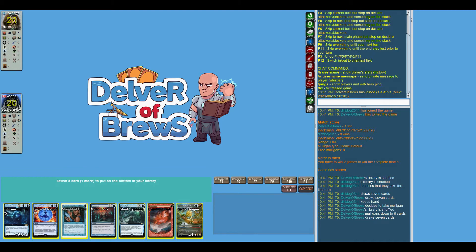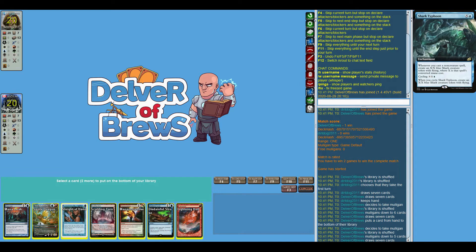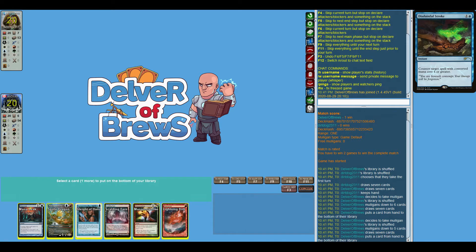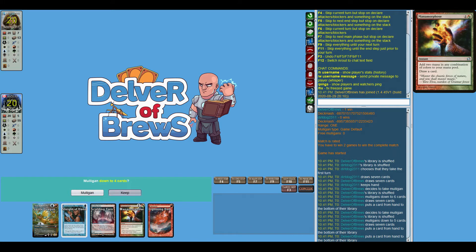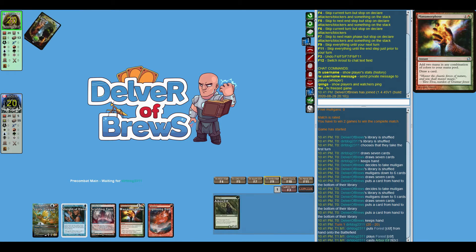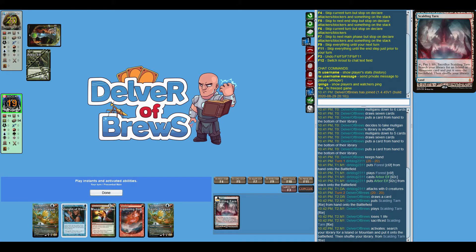This hand is a mulligan — way too many lands. This hand is a mulligan — no lands. This hand essentially has to be a keep. We have one threat and no reliable way to get to two mana, but Sleight of Hand will hopefully help. I imagine I get rid of Mana Leak. Starting game two on five cards — not the best. We definitely bolt Arbor Elf first no matter what.